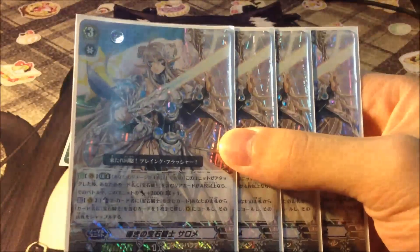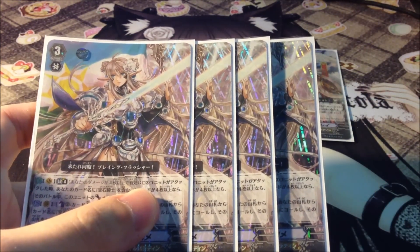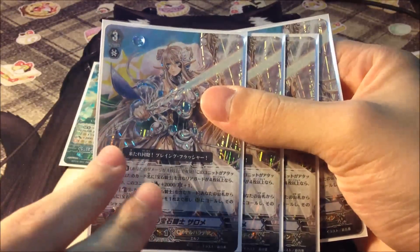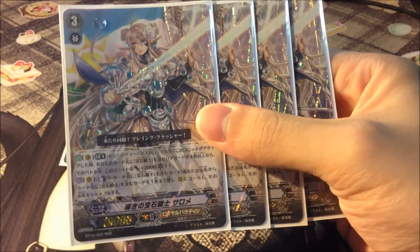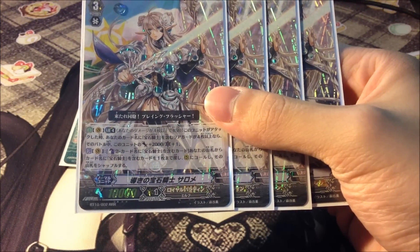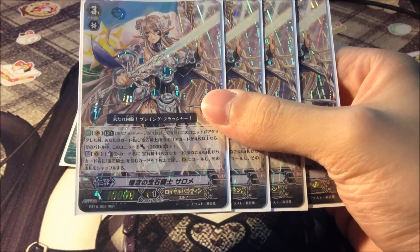I play 4 Salom as well — she might be a little overkill playing 9 Grade 3s, but it works out. Her ability is: when this unit attacks and you control 4 or more Jewel Knight monsters, this unit gains plus 2k and 1 crit until end of battle. Her second ability is Counter Blast 2 with a Jewel Knight in the name — the Escalade Counter Blast — to search your deck for 1 card with Jewel Knight in the name and call it to your rear-guard circle. Counter Blasting 2 to tutor any Jewel Knight in your deck including a Grade 3 actually makes Toy Poodle consistent, and Toy Poodle is a very good booster in Royal Paladin.